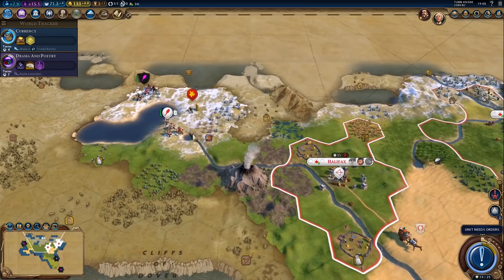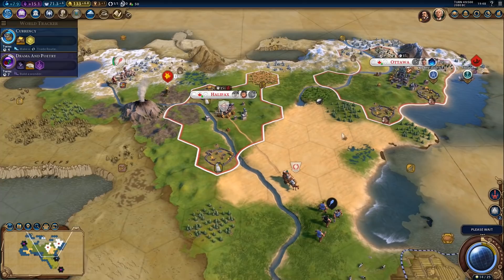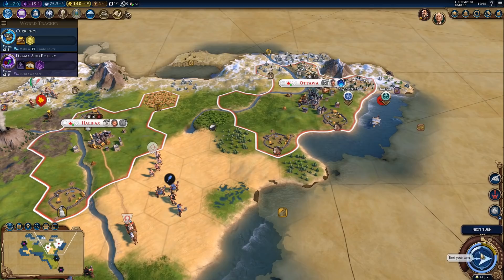So there are a few things we'll need for a diplomatic victory. We'll need a lot of city-states — because each city-state we are a suzerain of gives us plus one diplomatic favor per turn. And we'll also want decent production later in the game when there are projects that award diplomatic victory points. There's a quadrireme — let's just send an archer there, he can get some experience if nothing else.